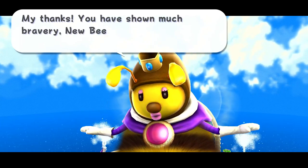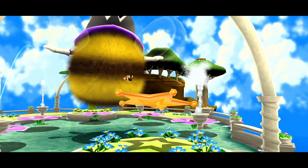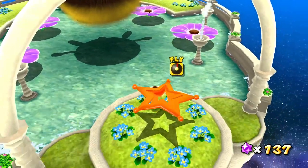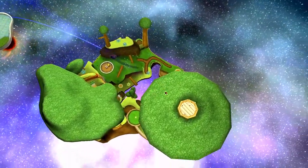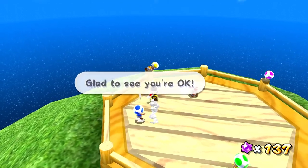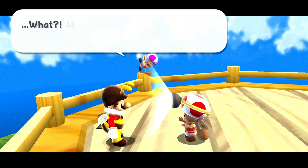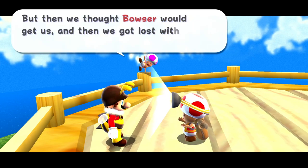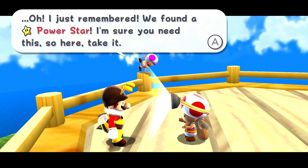My thanks — you've shown much bravery, newbie. We trust that we may rely on you in the future. Now we're being launched way over here — I guess on top of this tree. Oh, and there are toads up here! It's Captain Toad! We escaped from Peach's Castle too, but then we thought Bowser would get us, and then we got lost with Luigi. We found a power star — I'm sure you need this, so take it.